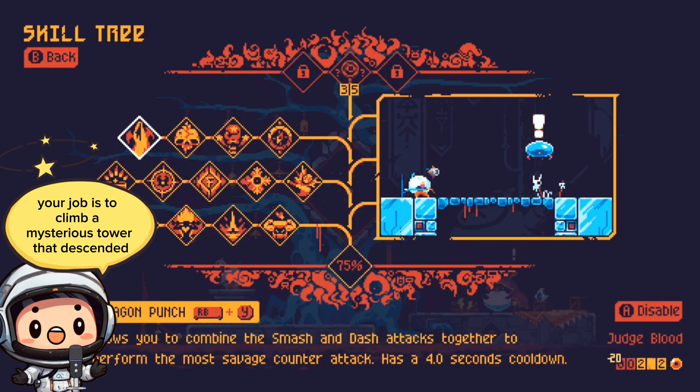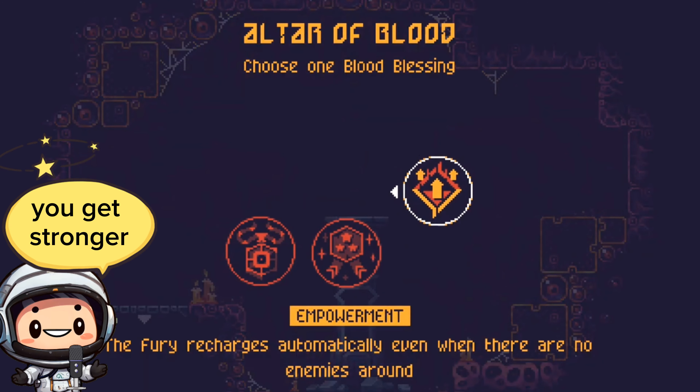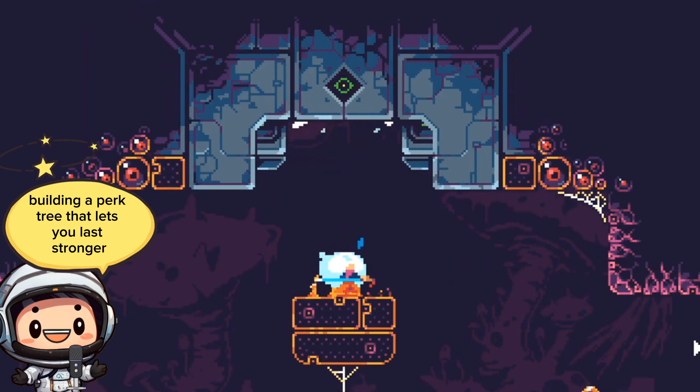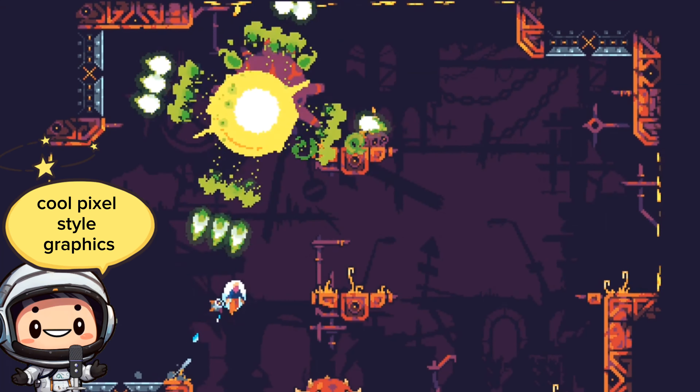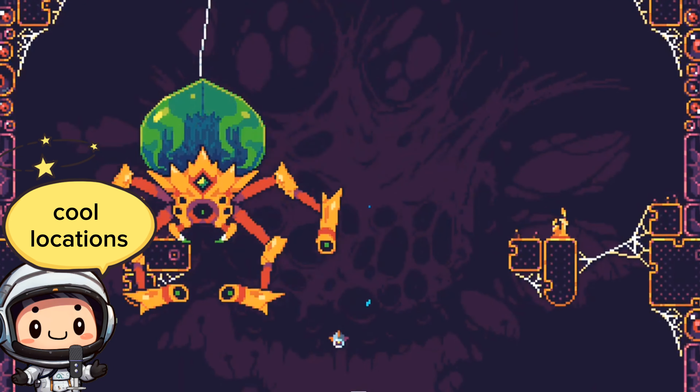Your job is to climb a mysterious tower that descended on your world eons ago. As you climb, die, and repeat, you get stronger — building a perk tree that lets you last longer and dive further. The game has everything: interesting lore, cool pixel-style graphics, epic combat, even better boss fights, and cool locations.